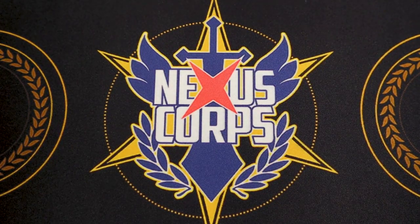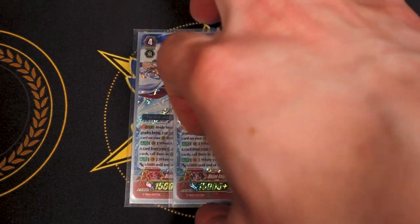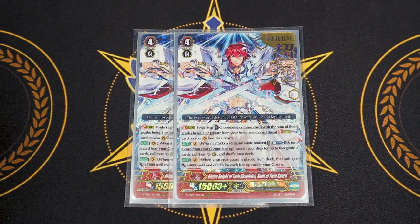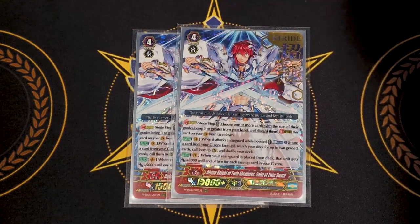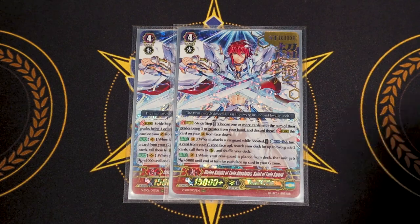Two copies of Saint Twin Sword. Its skill is when it attacks a Vanguard while boosted: Counterblast 1, choose any unit in your G-zone and turn it face up, then search your deck for two grade 2s and call them to Rear Guard Circles. The second skill is when your rear guard is placed from the deck, that unit gets 5k for every face-up card in your G-zone. This activates with Lou, with Liverow, and with its own skill when it calls two grade 2s. It's definitely a kill card. Two copies because you'll go into it maybe twice max.